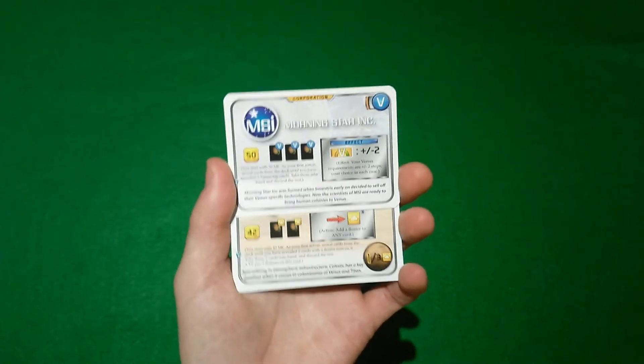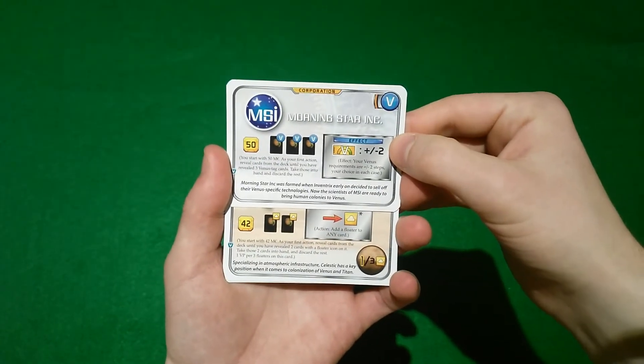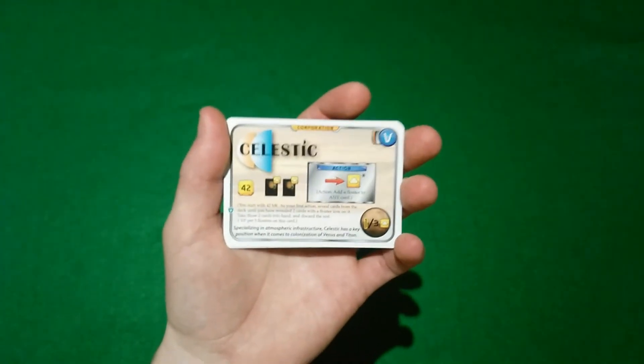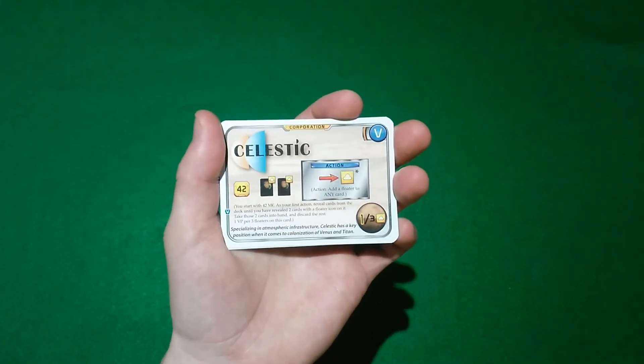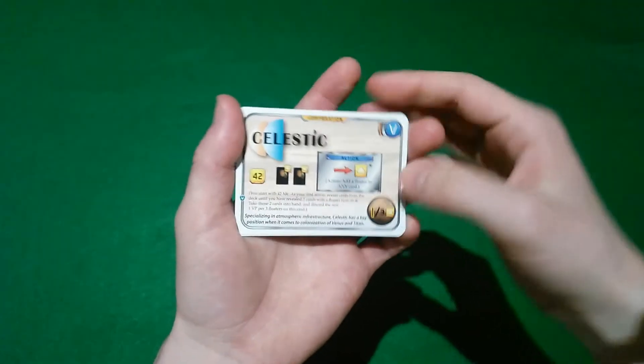Morningstar Incorporated, a branch of Inventrix, adjusts Venus requirements up or down by two. Whereas Celestic, a corporation based around floaters, has an action that's able to add a floater to any card. If you don't have any cards that collect floaters, you can just add them to Celestic and you gain victory points.